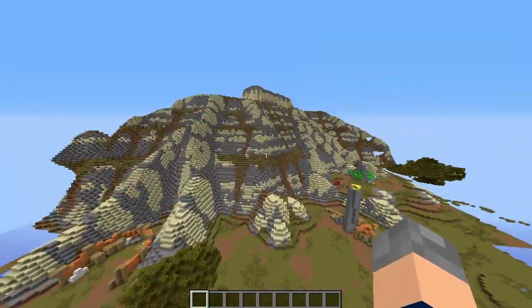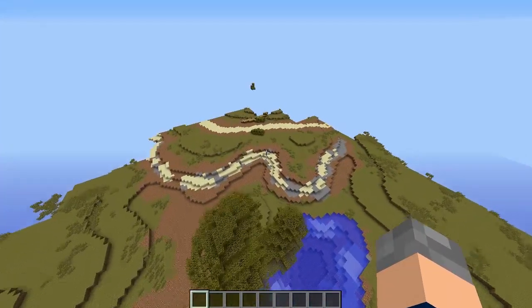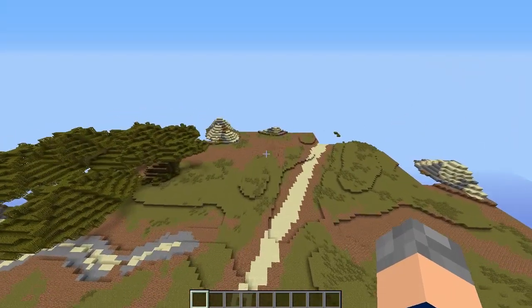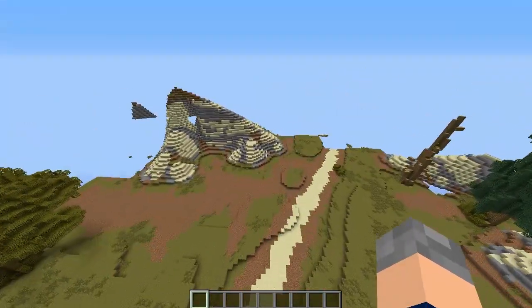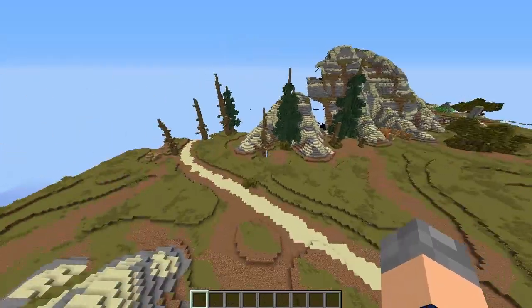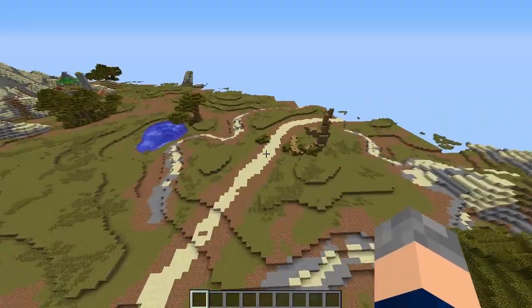I know where we are — it's the Barrens. Here's the Gold Road, or it goes onto it. Then you get a caravan here, and then we take a left and go to the Crossroads. This is Northern Gold Road — that goes into Ashenvale. So if we follow this path down... It's huge. It's amazing. This is what plains biomes should just generate like.